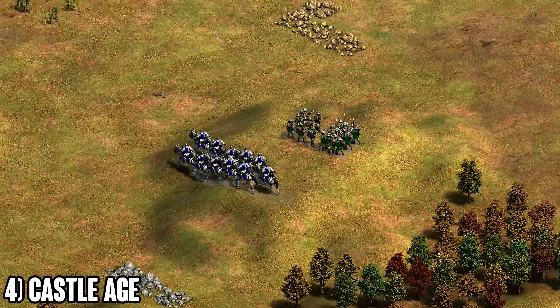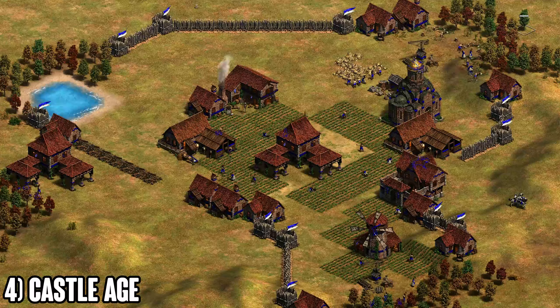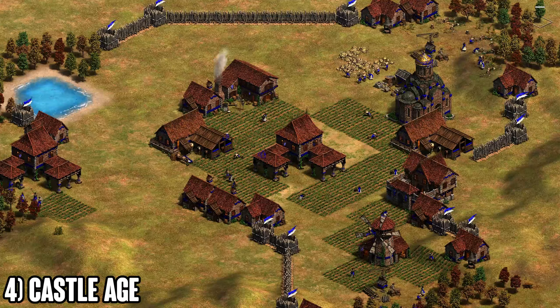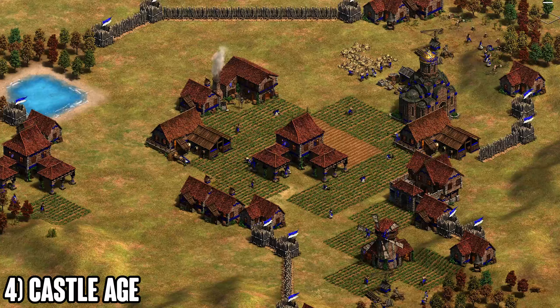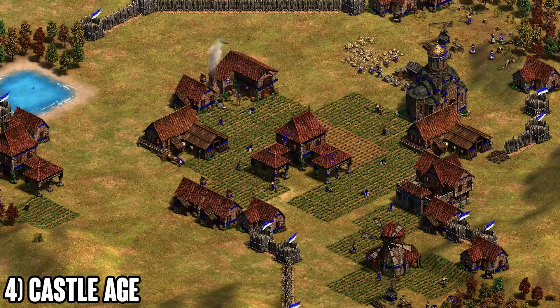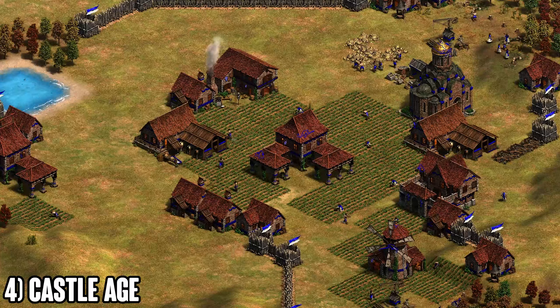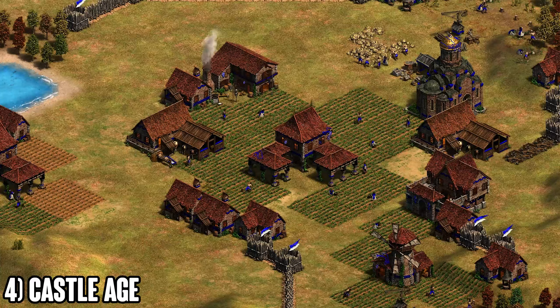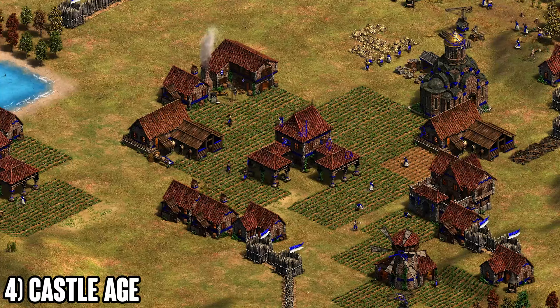As a team in castle age, it's the same concept as feudal — either attack or defend. On defense you have defender's advantage; when attacking you have the element of surprise or a hill position. Make sure you're only taking fights when both of you are there together, or try to isolate one opposing player and 2v1 them — those attacks are very devastating. Don't under-produce army, because if one player gets greedy and you lose a big fight, both of you lose your economy.